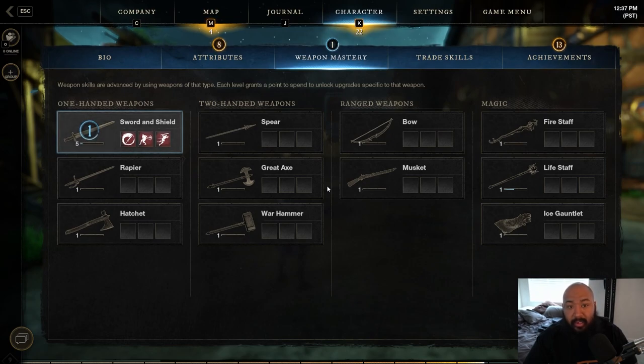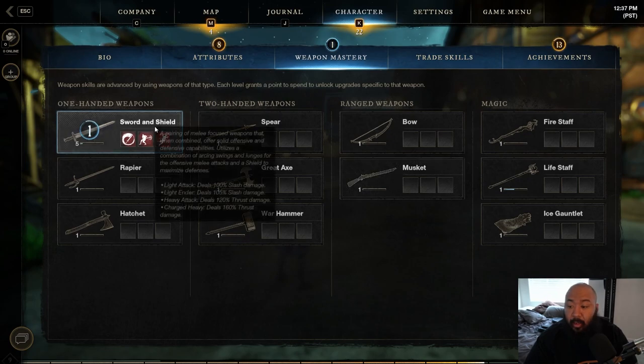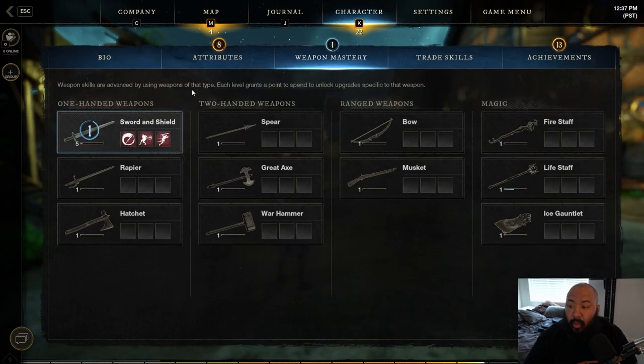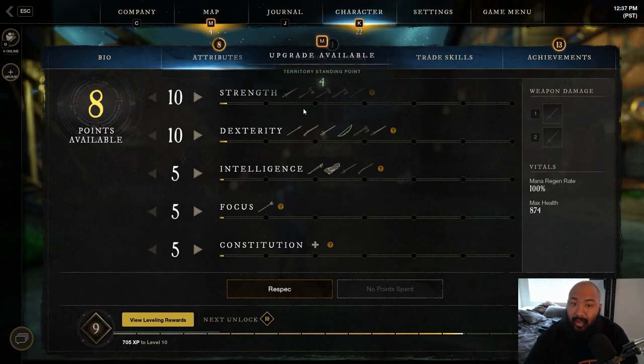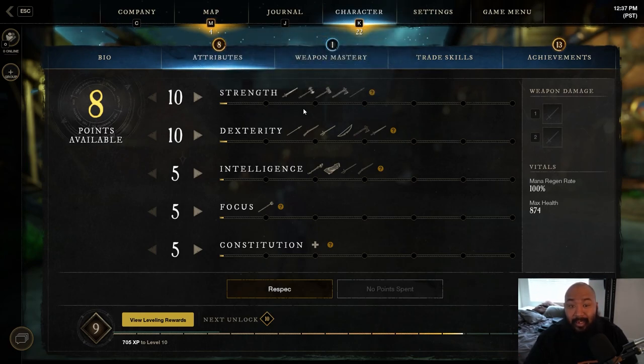One thing to note before we close: please understand what each weapon scales with. If you're looking at your attributes, pay attention to the weapon stat diagrams so you know what weapon goes with what stat. From there you have your best foot forward — and if you don't like the weapons you try, just try something else. It took me six test phases before I finally landed on Sword and Board as my jam after testing everything. If you guys have any questions, comments, or concerns, let me know in the comment box below. Only three and a half days remain — we're in there like swimwear. I love you guys, have a wonderful day, and we'll see you in the next video.